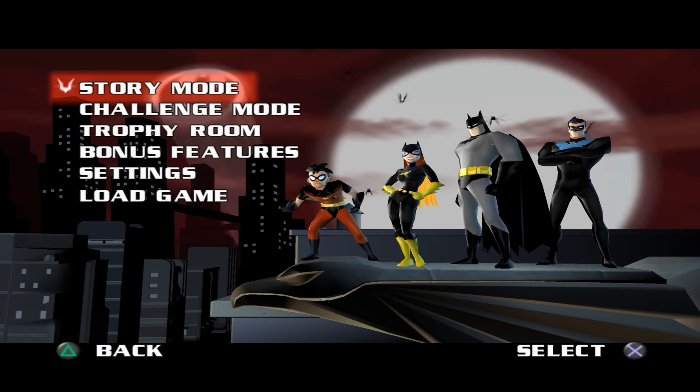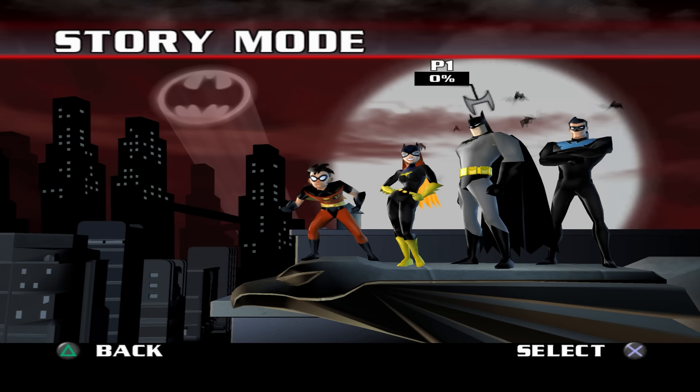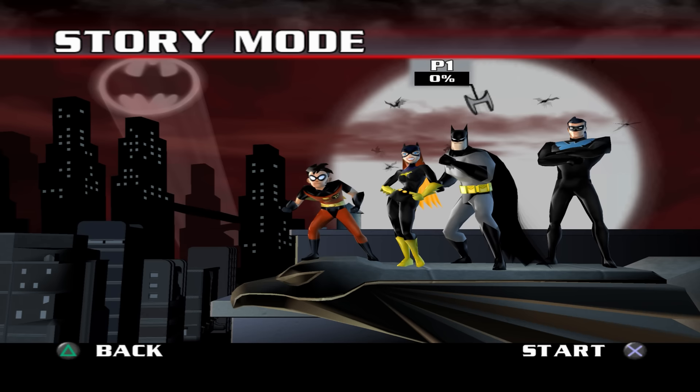Look at this menu — this little fire. We got Nightwing, Robin, Batgirl, and Batman. Okay, I'm liking this. You get to pick which character you want to use too, which is fire — that means this got co-op, but you already know. Batman, time to go to work baby.